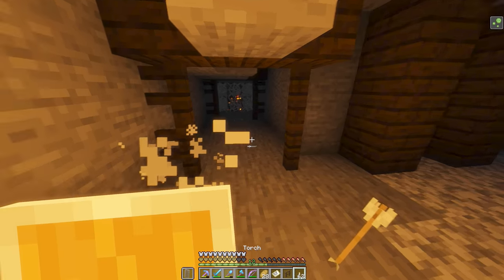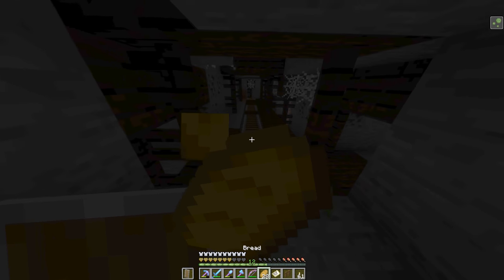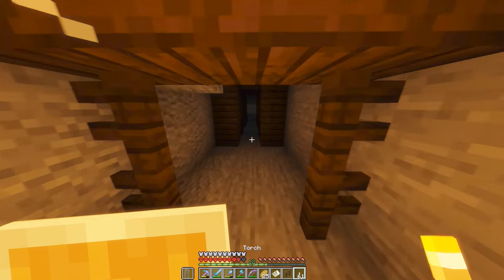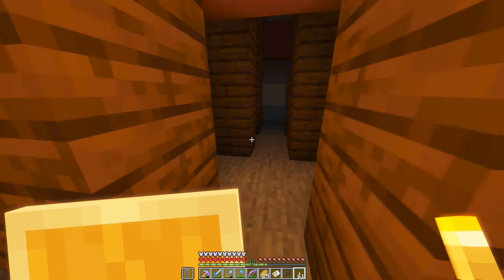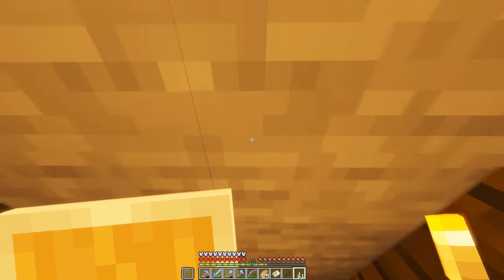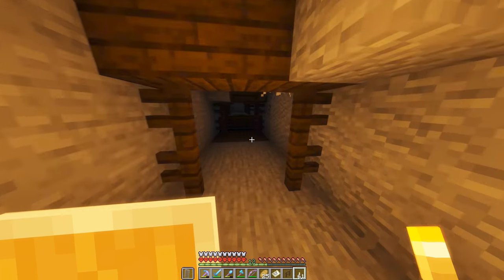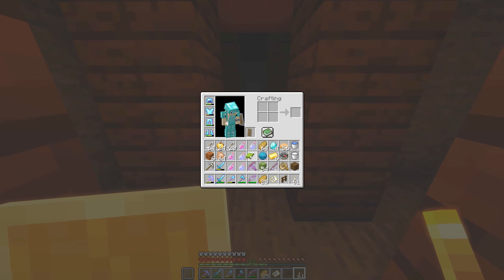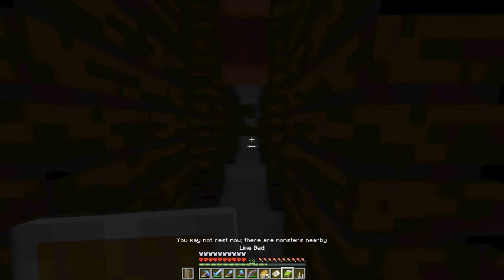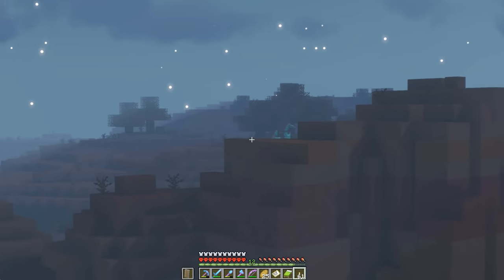Oh god, we found a cave spider spawner! All right, we've got to watch out with that. But oh yeah, I got like a ton of bread. You guys might have noticed — the desert temples and stuff have like a lot of haystacks. I stole a bunch of hay from the haystacks, turned them into wheat because you just put them in a crafting table to turn into wheat, and then I made a bunch of bread out of it. So that's the reason why I have so much bread right now.